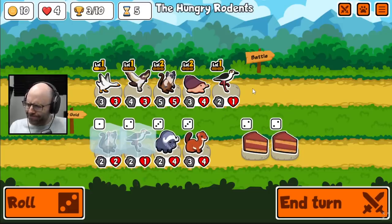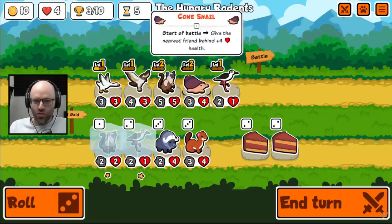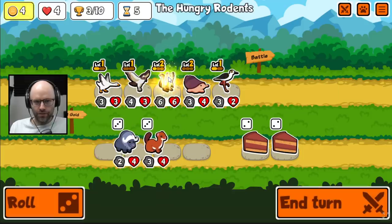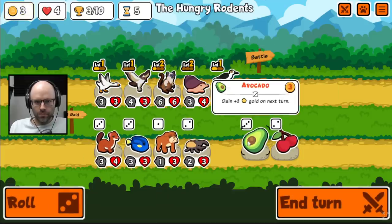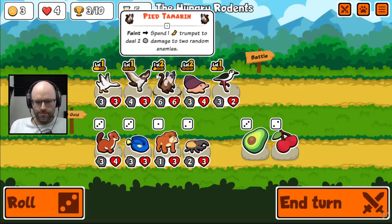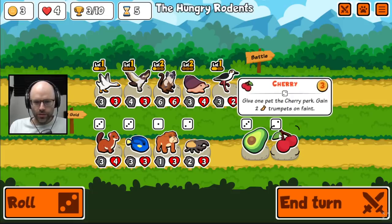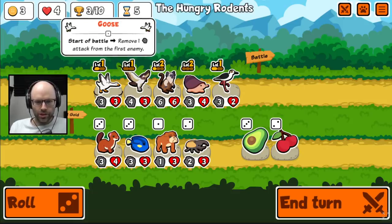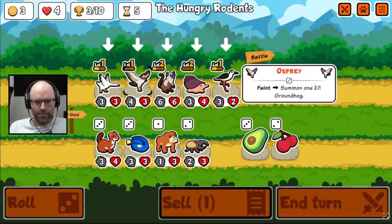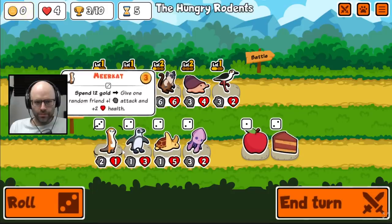You're a rodent and you know it. Buff. Gain 3 gold next turn. On faint, gain 1 gold next turn. To have the extra gold does seem nice. We don't really need more trumpets right now. Our goose is not doing that much anymore. Throw a weasel out there. The weasel has to die in order to get the gold next turn. So winning is great, but you want to win by just enough so that your weasel still has to faint.